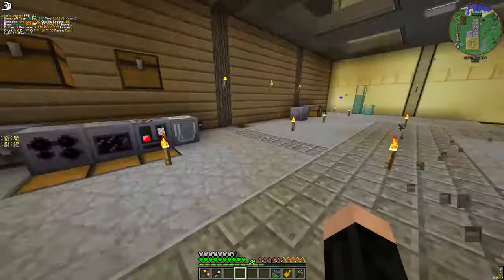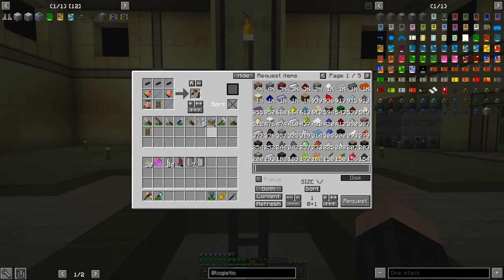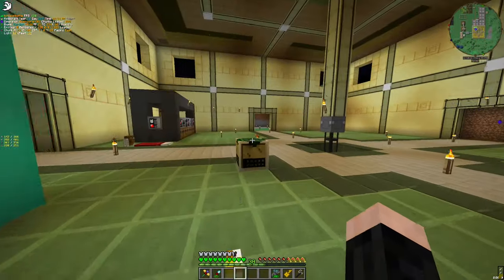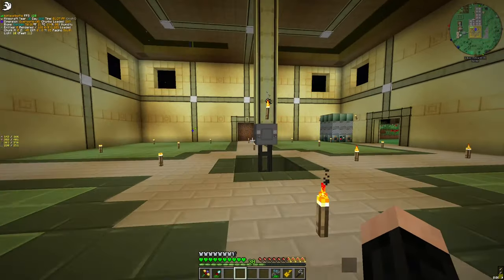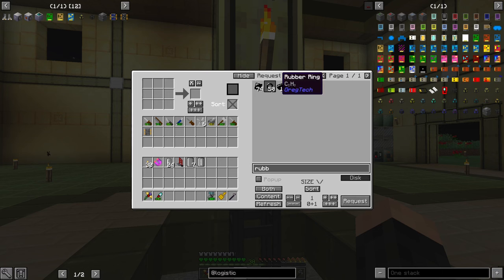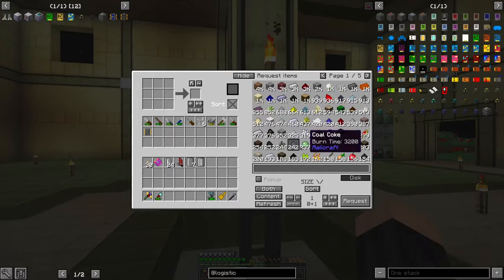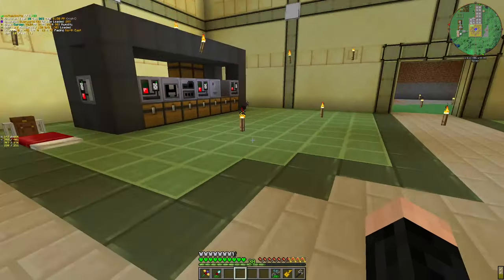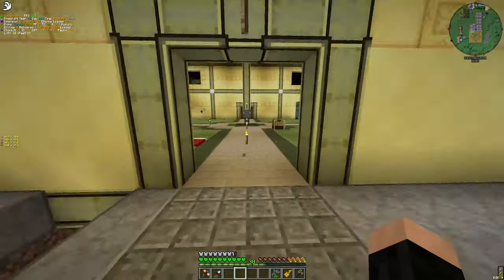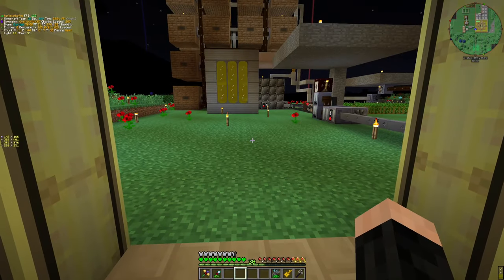This is going to be our sorting system and it works — not really nicely, but I do not have to search for the chests all the time because rubber ring — it's here. I don't even need to search for the inventories because I can just request and pull the items. So it's much, much nicer to deal with.